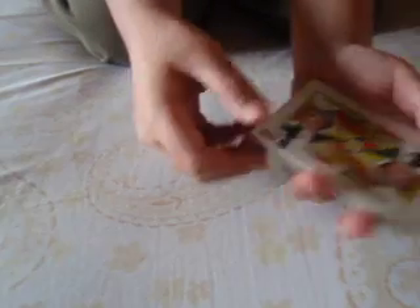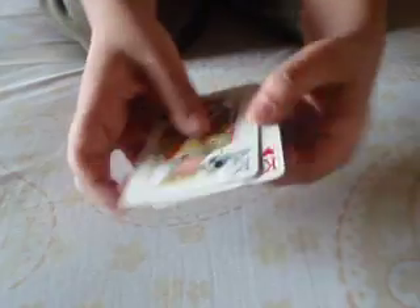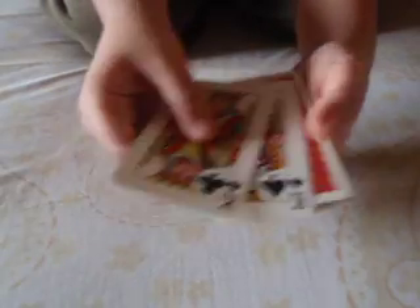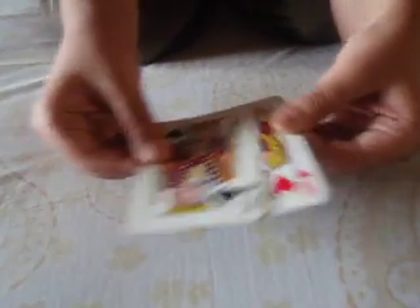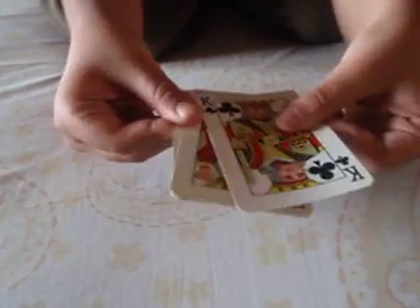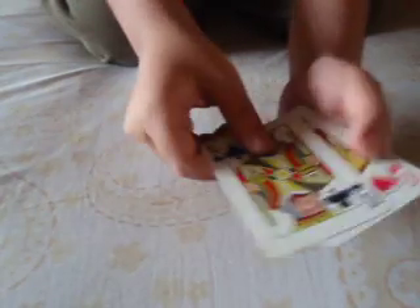But this can also lead to a problem. For instance, suppose I want to show four kings and hide this card. Now I don't have the king of diamonds here, which means the king of clubs will show twice. Watch: one, king of clubs, king of spades, king of hearts, king of clubs again.